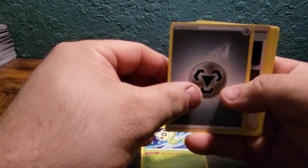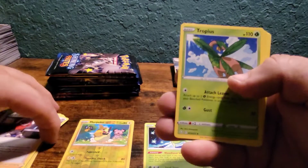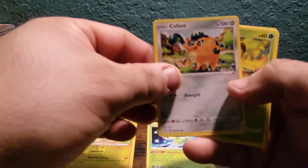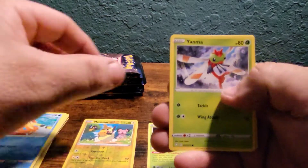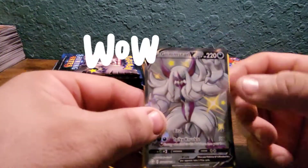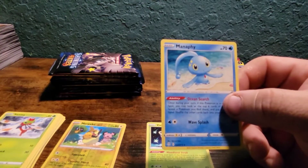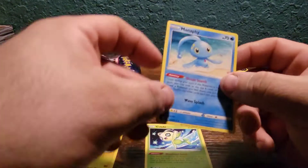Same energy two in a row. Got the creepy ball guy. We got Tropius, Cramorant, Snom, Qwilfish. Got a shiny Grimmsnarl V — very nice — and Manaphy for the rare.